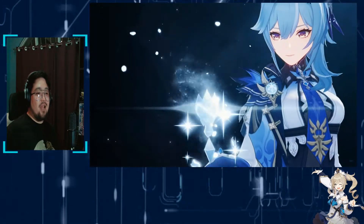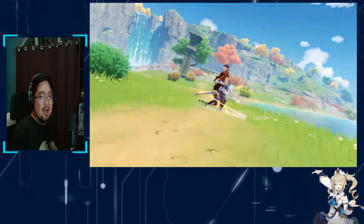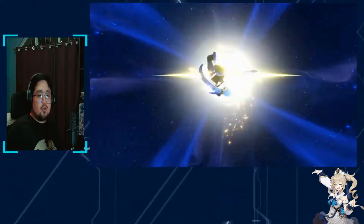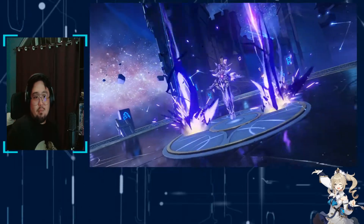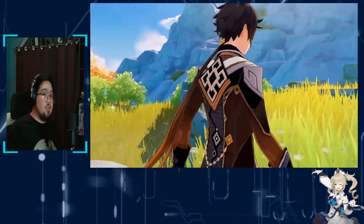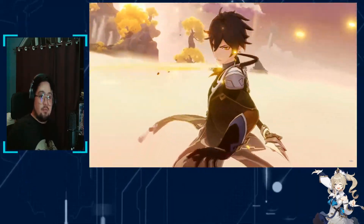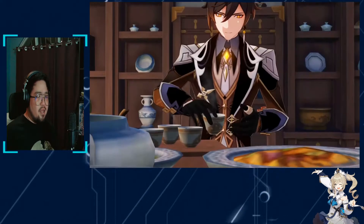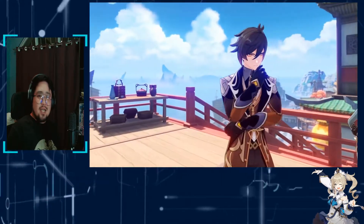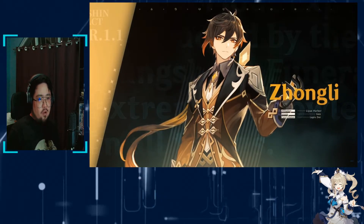To make things worse, there is a brand new 5-star coming right after Zhongli — you may have heard of her, she's called Eula. I'm seeing a bit of a gap in power level between her and Zhongli. Of course they have different roles, but from everything we know about Eula, she just seems like she'll be giving you better value. If you had to spend 10,000 Primogems on each, the value from Eula far exceeds what you get from Zhongli. So taking all of these factors into consideration, Zhongli is a pass. Unless you really love Geo as an element, hold onto your Primogems until the next banner.